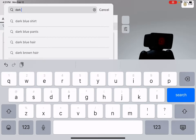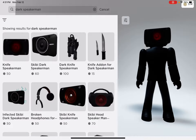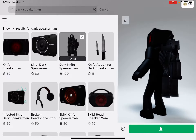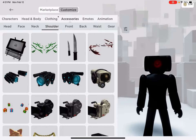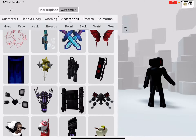Once equipped, search dark speaker man again. You'll see there are a lot of options. Buy the Dark Knife Speaker Man Jet Pack and also buy the knife add-on. Once you've equipped those, the knife add-on goes on the shoulders clip and the jet pack goes on the back.